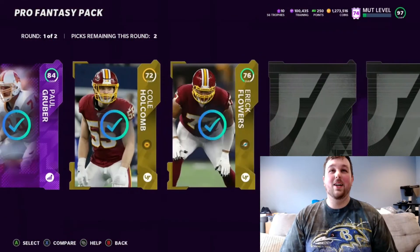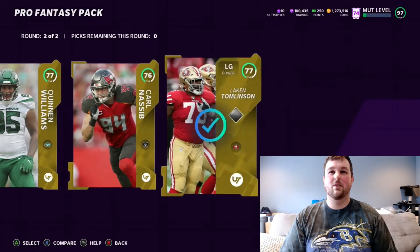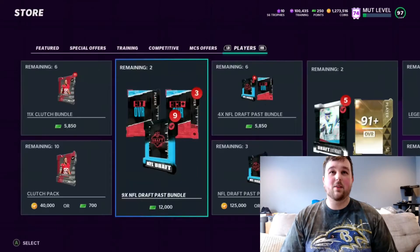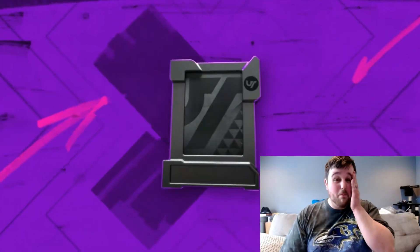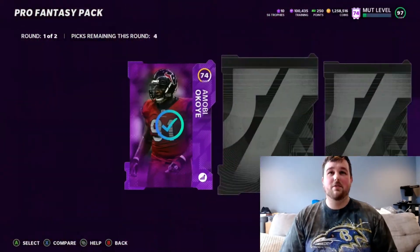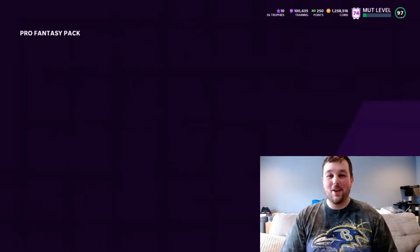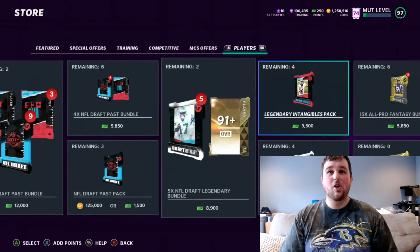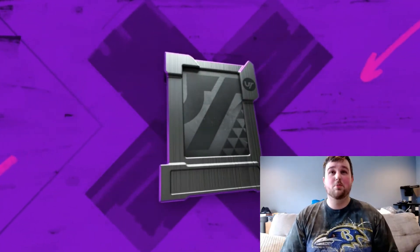Starting off the next pack, we got an 85 campus hero — we'll take it, but the second round was kind of rough. We don't want the booty cheeks packs — we want to get some more big pulls. Our two best pulls so far are Sammy Watkins and 94 Eric Weddle. We got like two 87 Russell Wilsons, which aren't going for a crazy amount, but we got two of them and it's not a card you see every pack opening. Some of these packs are getting to the level of what we'd call booty cheeks, but then you get packs where you make like triple or quadruple your coins.